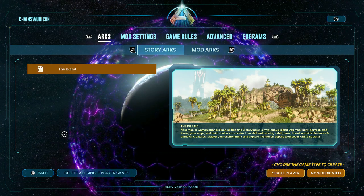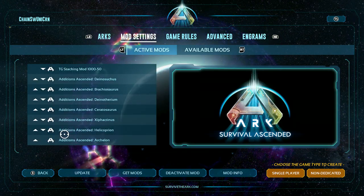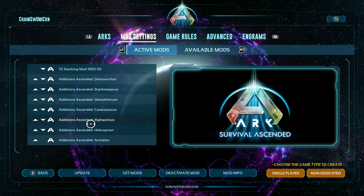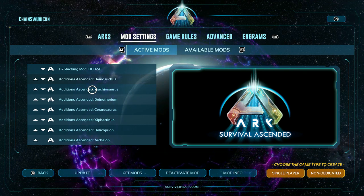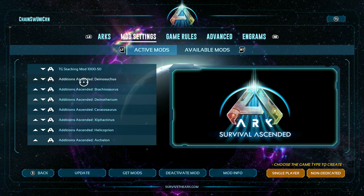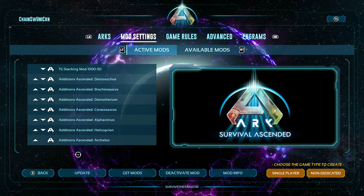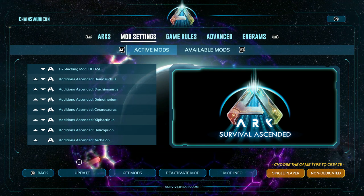The mod settings tab — the first page has all of the mods I currently have applied to my current map. I've got a stacking mod and then all of the Additions Ascended mods from Garuga123 — fantastic mods, I recommend them to everybody playing this game. There are three more creatures being worked on right now, one of them getting a complete TLC done to it — the Acrocanthosaurus. I'm very much looking forward to that because it was my favorite creature from the mod in Survival Evolved.